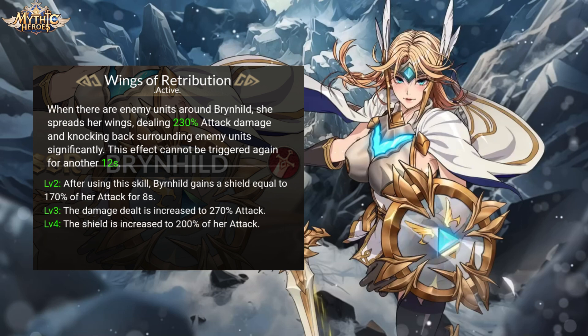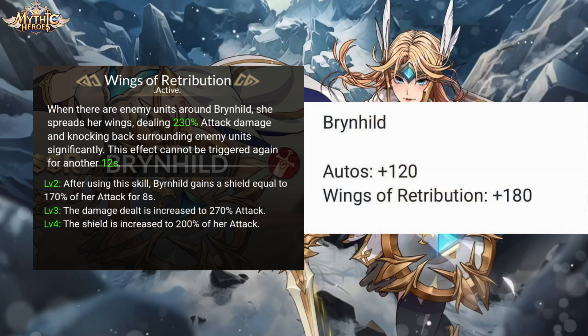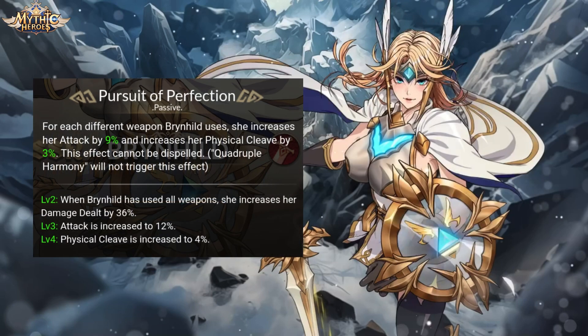Credit goes to Rascal Jackal for data gathering. Brynhild's auto-attacks generate 120 hit energy, while Wings of Retribution generates 180. For each of her 4 types of auto-attacks, it further enhances her damage output by increasing her attack, physical cleave, and overall damage dealt.